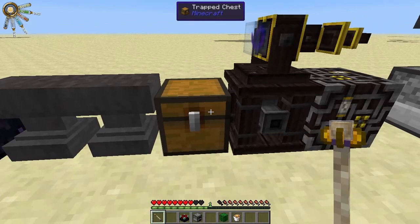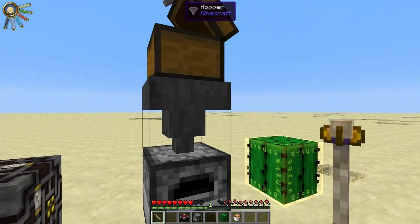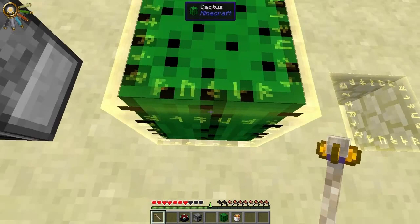You can't ward chests — there are a lot of blocks you can't ward, specifically those that have a function. But you can ward cactus; these still do damage.